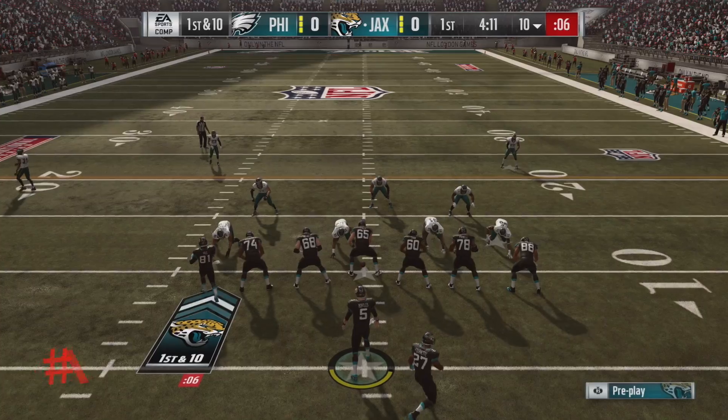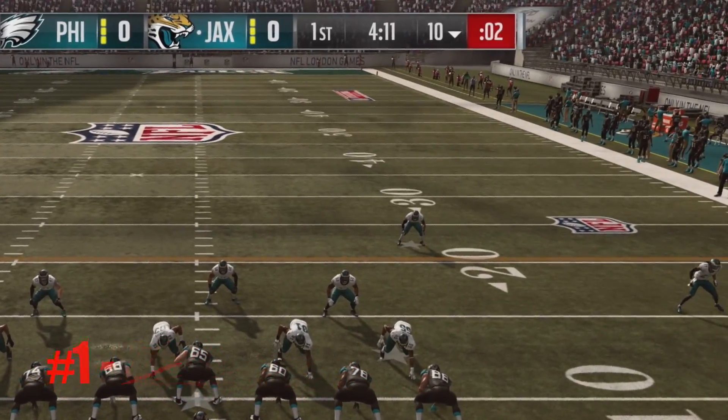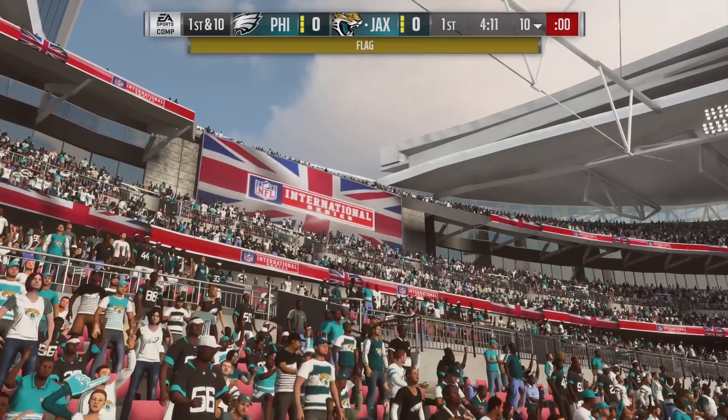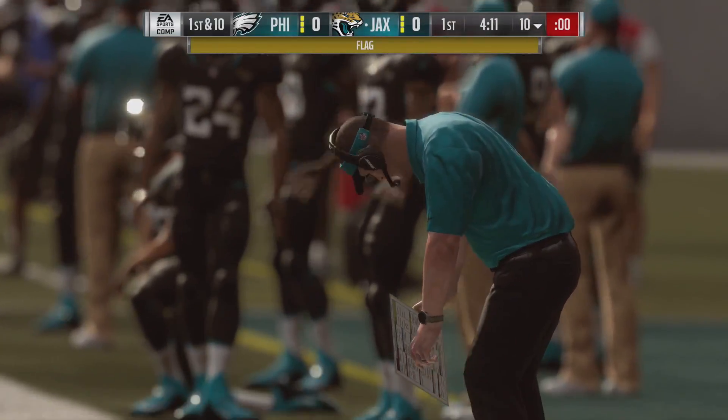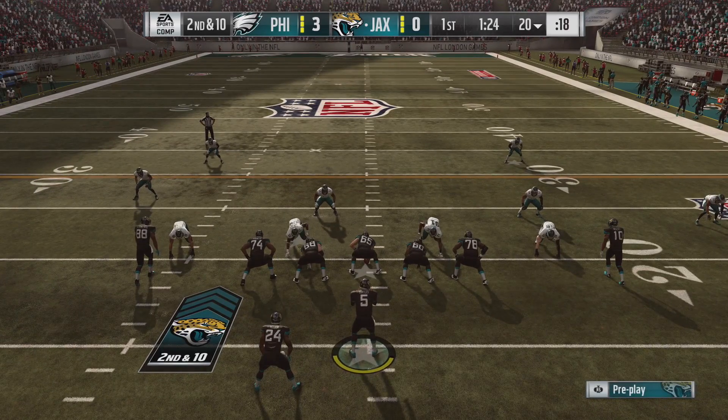We're going to keep it conversational here. Delay of game penalties — number one — I think you're going to take a lot more of these this year, so keep an eye out for it. The new signature styles on the quarterbacks slows down some of the hot routing about a tenth of a second. It's not a lot, but it's just enough to get a few more penalties.